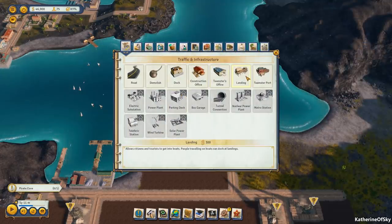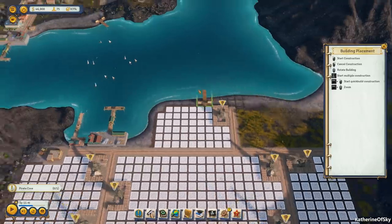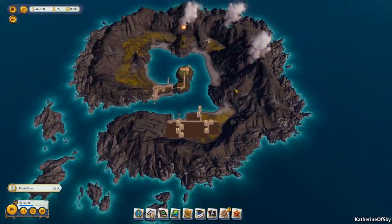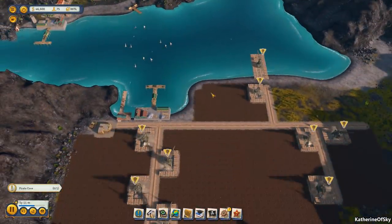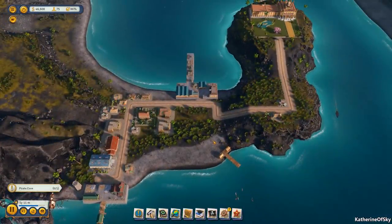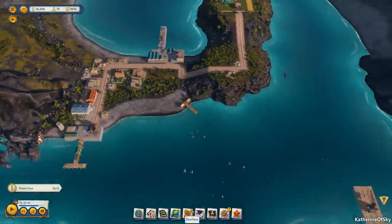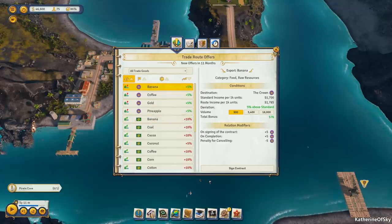We'll add a ferry just in case — looks like it does not need a road. We'll add that one there and hopefully we can get some of these crops going. We also need to build the pirate cove — that's kind of important. In order to raise these percentages, we're going to have to trade some of the items here: corn, pineapple, rubber, pineapple, corn, coffee, bananas, pineapples, corn.